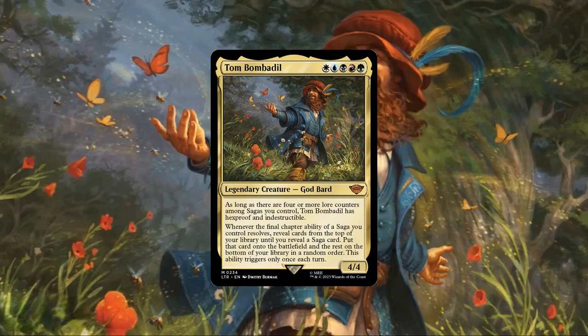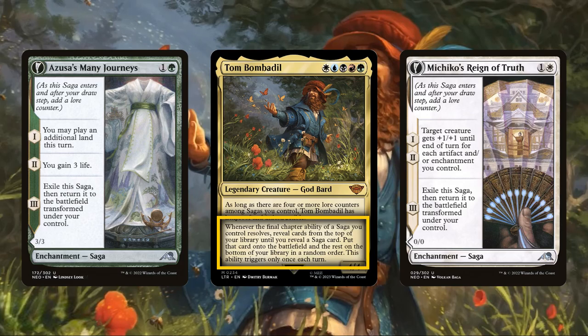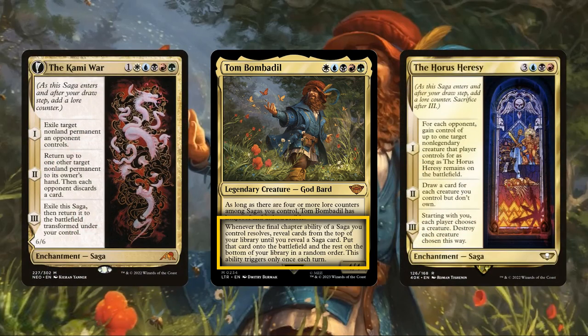Breaking down his core stats, Tom is sporting a decently hefty and color-intensive CMC, a slightly below average stat block for his cost, and a pair of abilities that enable sagas to protect him while he in turn enables them to replace themselves once they complete. Taking a closer look at his second ability first, since it's arguably the more powerful of the two, it simply allows any saga we're able to complete all the chapters on to replace itself with a fresh one from our deck once per turn.